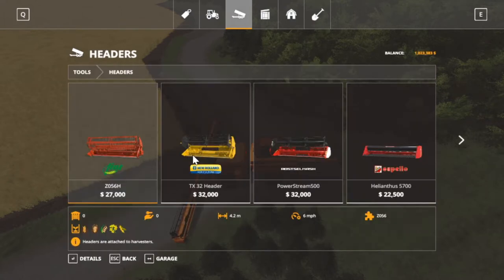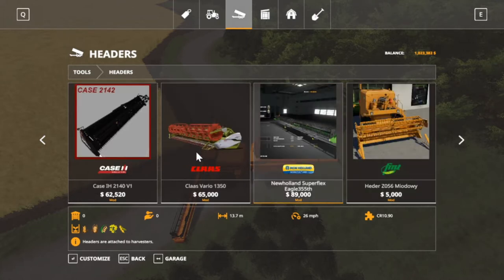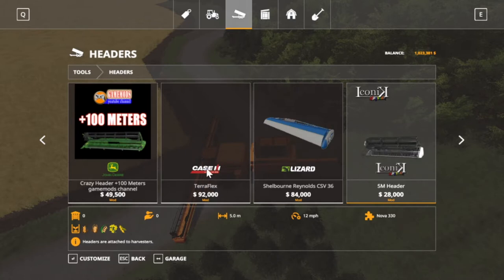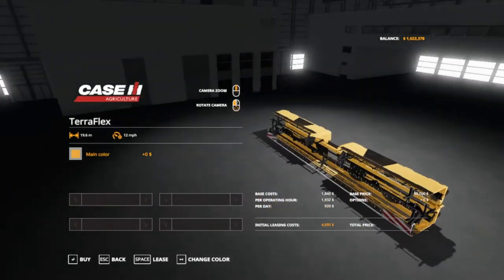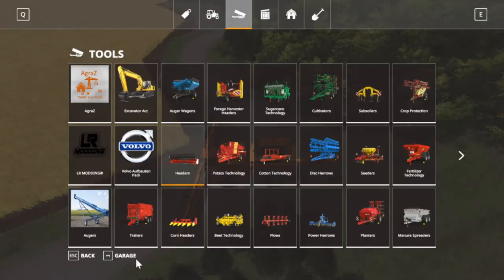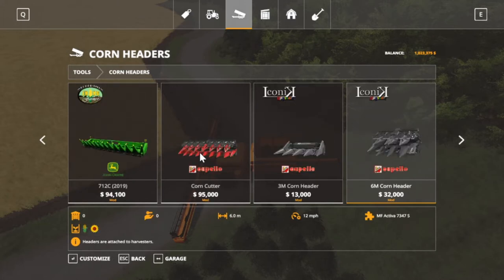And the headers — be careful, I went past it last time. It's this one: Case TeraFlex, 19.6 meters, 12 miles an hour. Case makes some big headers. Also got a big corn header to go with it. I'll show that real quick — we don't have any corn right now so we won't be testing those out.